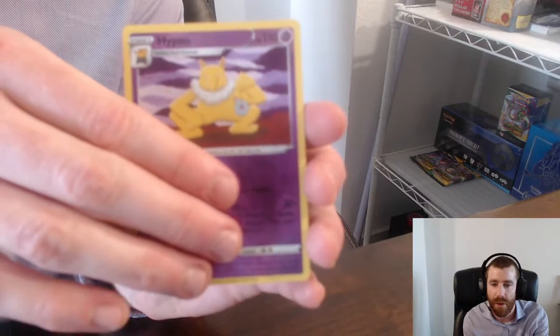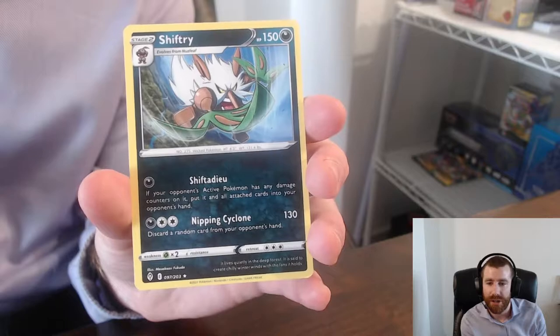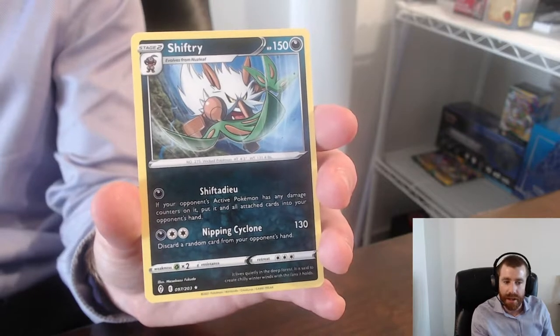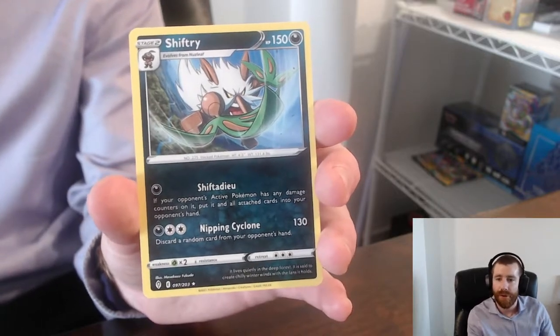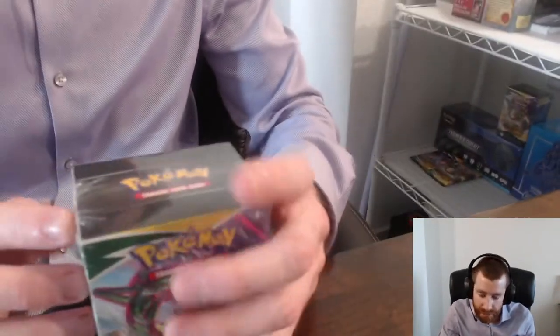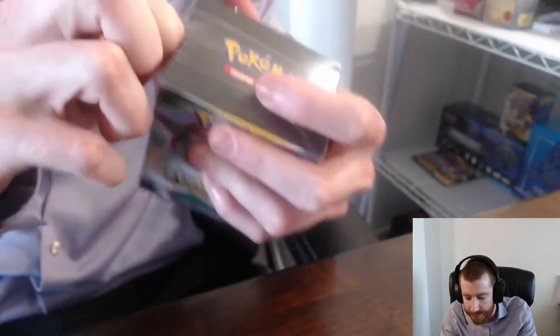And then the last card — a non-holo Shiftree, but with very cool artwork. I'm really liking this set overall. The artworks on the commons and uncommons are really, really nice. The set is named Evolving Skies and they have a lot of skies in the background for the artworks — I really like that. Moving on into the build and battle box. We got the Galarian Articuno and the Flappy before, so we need the Galarian Moltres or Galarian Zapdos. We flip it open and reveal... it is another Flappy.